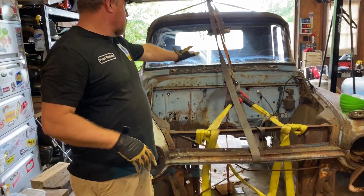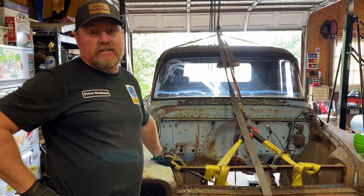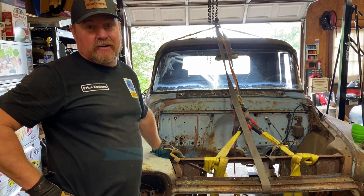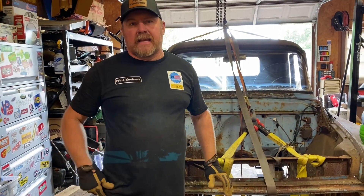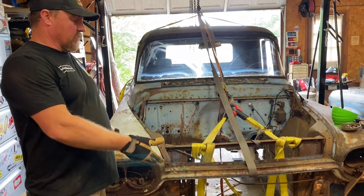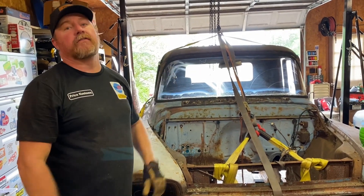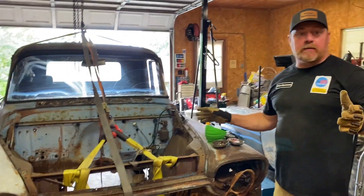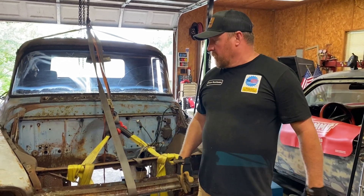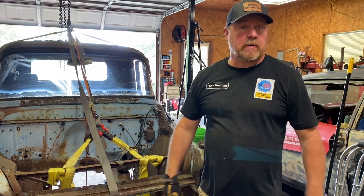We're going to try it. We got this rigged up the best we can. There's no other way — it's an old rusty truck. We're going to lift it off the ground and put a new chassis under it. We got a '59 Apache, and we're moving up to a late-90s chassis, like '95 or '96. We're going to get a new chassis under here. Hopefully today we can marry these two — sit it on there, see where they line up, make brackets, and see what we need to do.